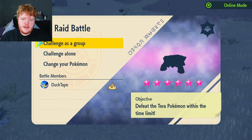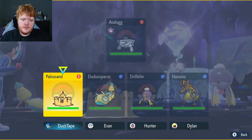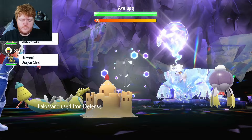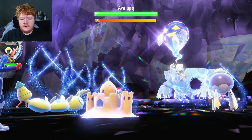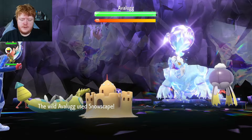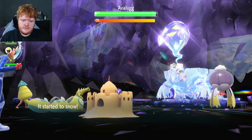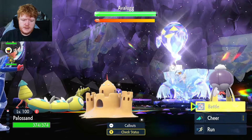Looks like we have a six-star ghost-type Avalugg — let's begin and see how it goes. I'm going to use Iron Defense first. We are faster, which is good because Avalugg will probably use a strong ice move. But it sets up Snowscape first, so that was a free Iron Defense, giving us a plus two defense boost.